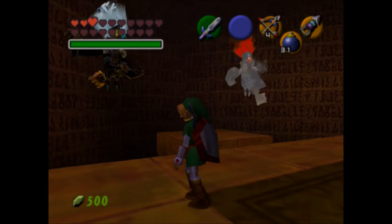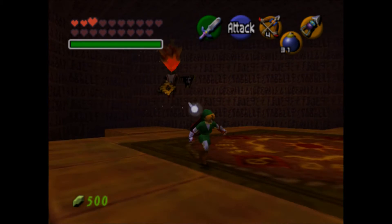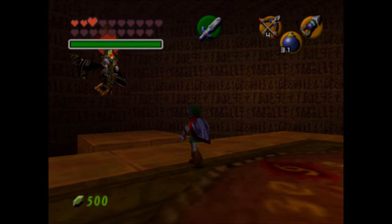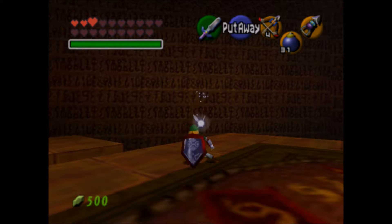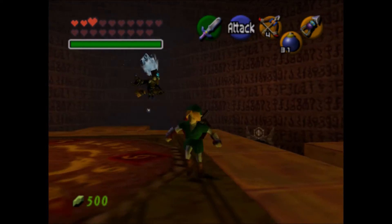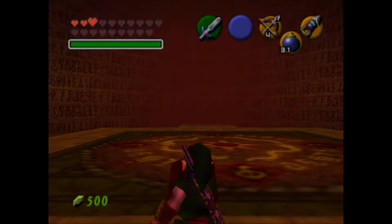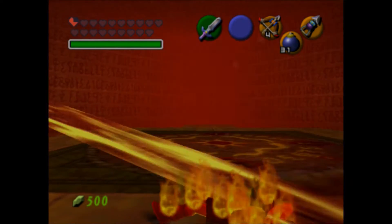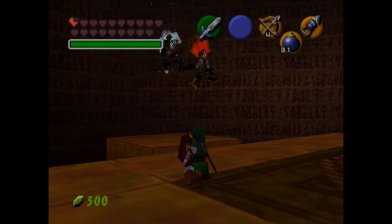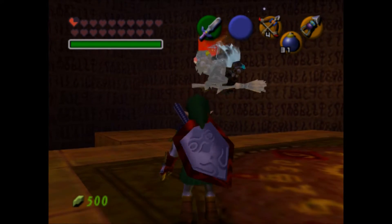This fight has two phases. Phase one is pretty intense because one of the sisters will throw an elemental at you. You have to basically aim it at the other sister. So if she uses ice, aim it at the fire one; and if she uses fire, aim it at the ice one. It's a random system — you might get three rounds of ice, then two rounds of fire. It's completely random.